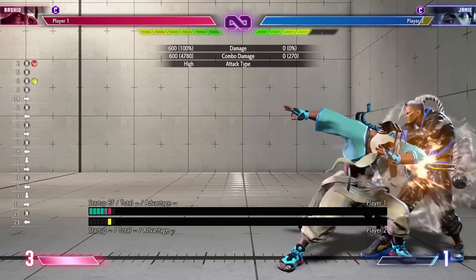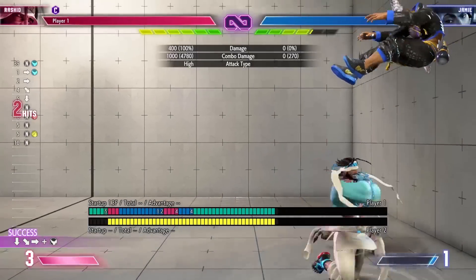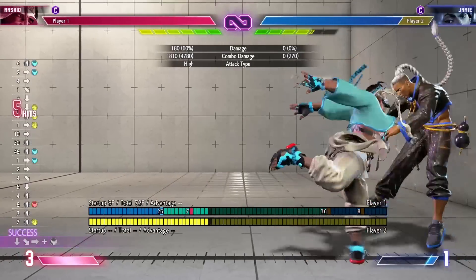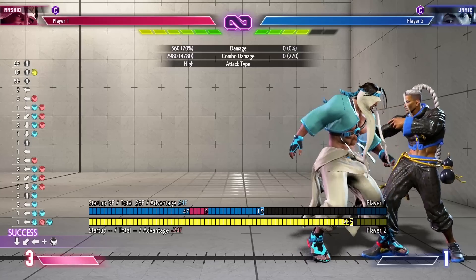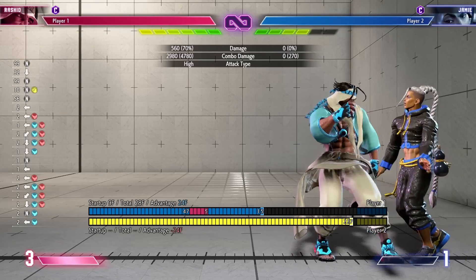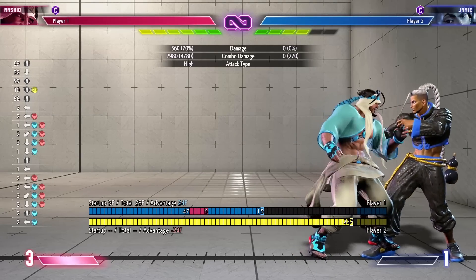If you want, you can drop your combo early and do a fully charged meaty projectile. This is only good against characters who don't have DPs — for example, JP. You do forward medium punch, cancel the first hit into a fully charged projectile, get the hit, and go into a full combo. If they block it you're still very plus in their face. Only do this against characters without DPs, characters in burnout, or characters whose supers aren't projectile-involved. You'll understand the situations better the more you play.